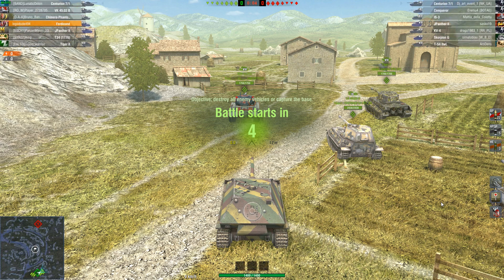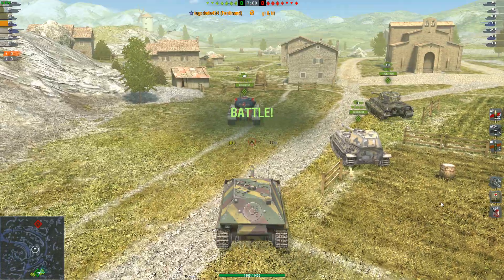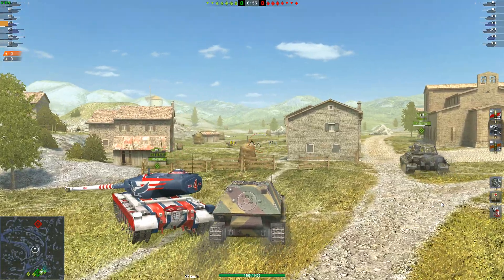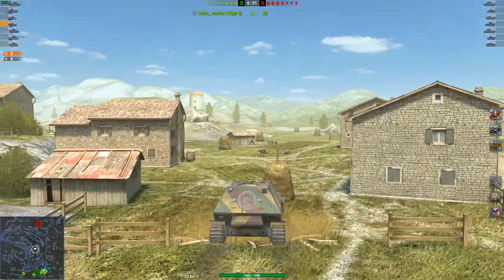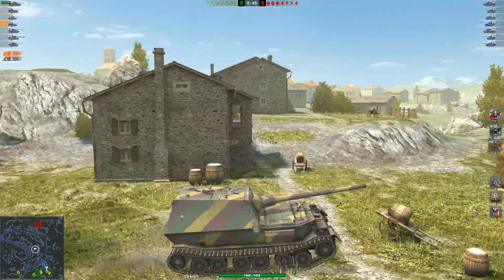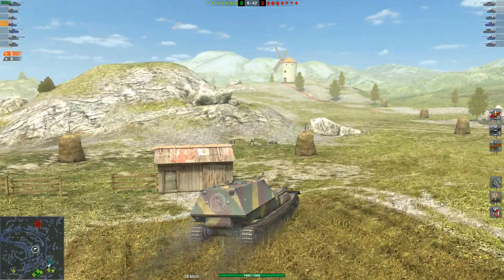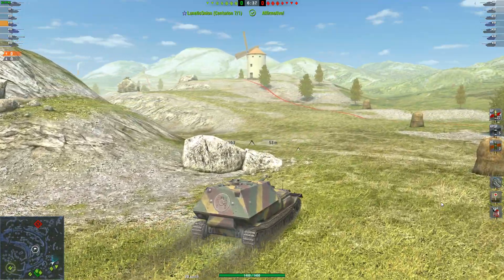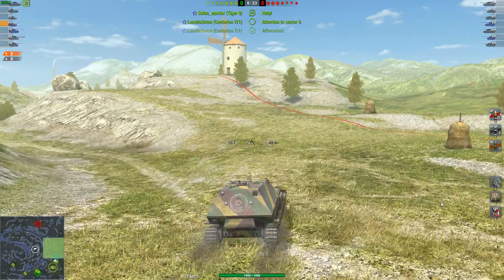We've got a VK4502B and a Cent. They have a Cent and a Conqueror. But I am going to go to the traditional heavy tank spot over here on Castilla, which is away from the actual fort itself. Now our T-34 Independence turns around for whatever reason — he's a heavy tank, he should really be going with me over here. But instead I am going to do the main heavy tank lining on that ridgeline just up there, with the other German tier 8 tank destroyer on our team, the Jagdpanzer 2.